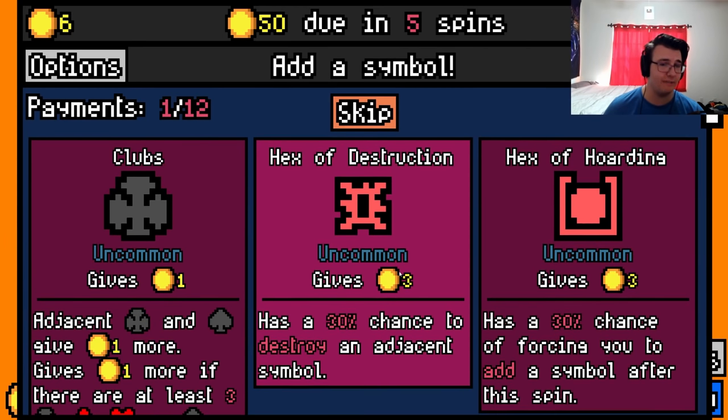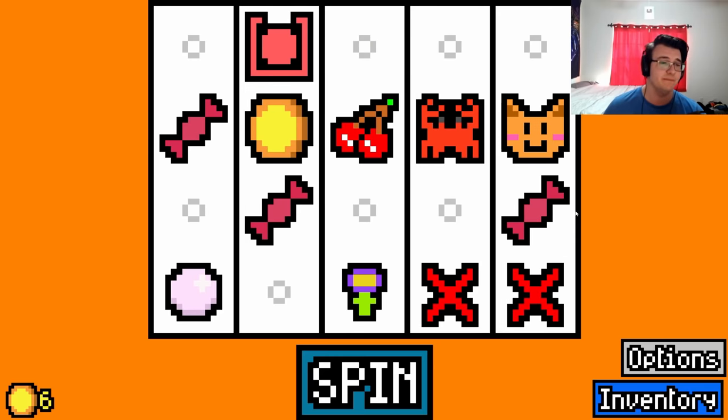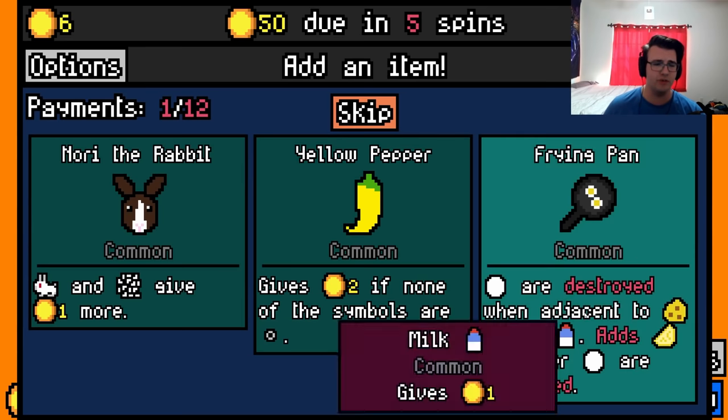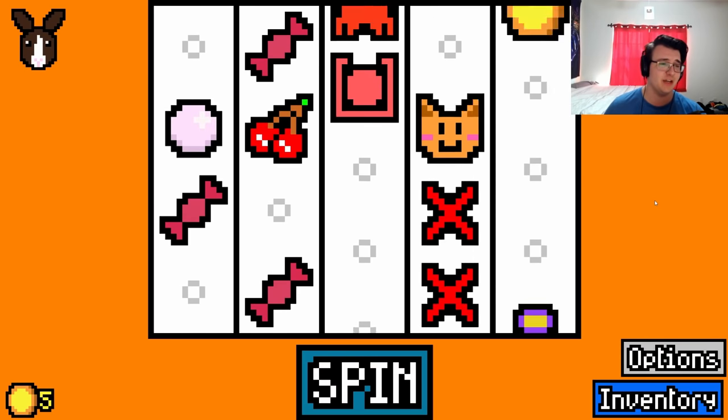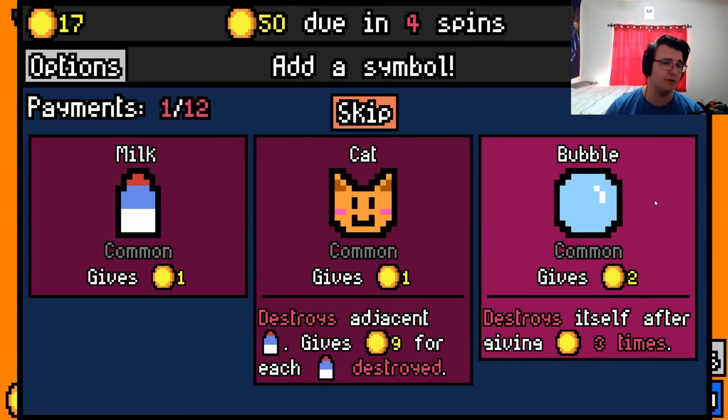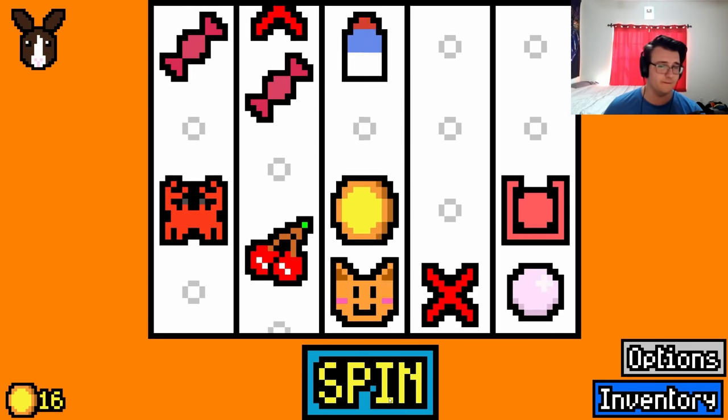Hexa hoarding is awesome early — I usually almost always want to add stuff early on. I'll take Nori the rabbit; it has the most synergy right now. The yellow pepper was a consideration but I will take milk here.